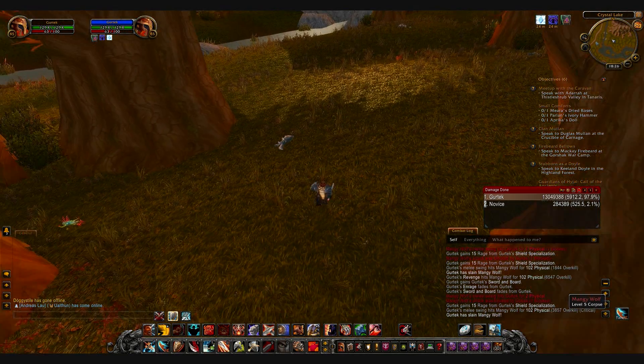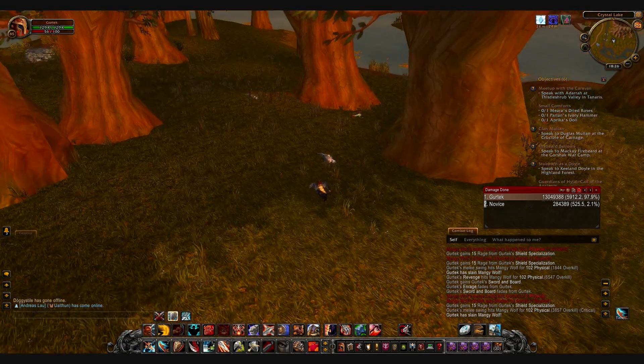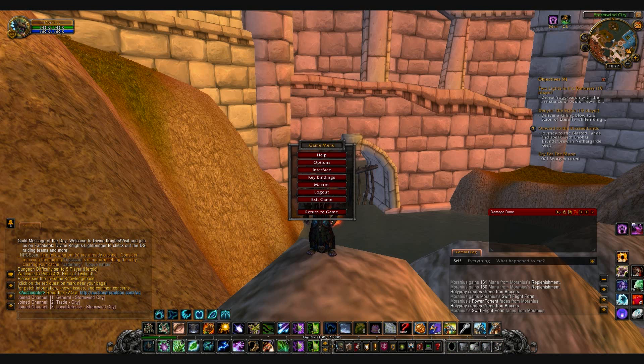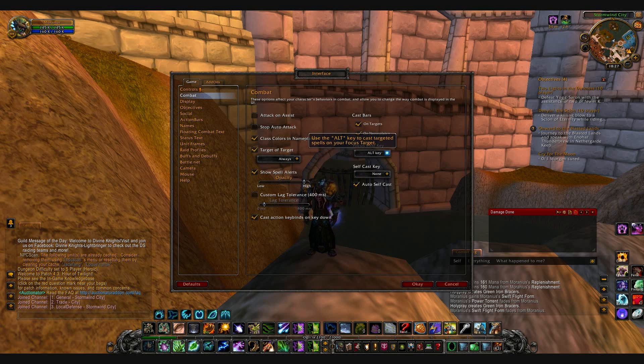I don't really use that that much. Instead I have the self cast, so when I don't have any target, I'll use the abilities on myself anyway — but I'm a healer, so I'm supposed to be healing others. Just to recap: in the interface, under the combat tab, you can see the focus cast key, which means when you hold this key down and use a spell or ability, you'll be auto-targeting your focus target. And for target of target, that's also in the combat tab — just have it set to always, or if it's a raid, set it to specific times.